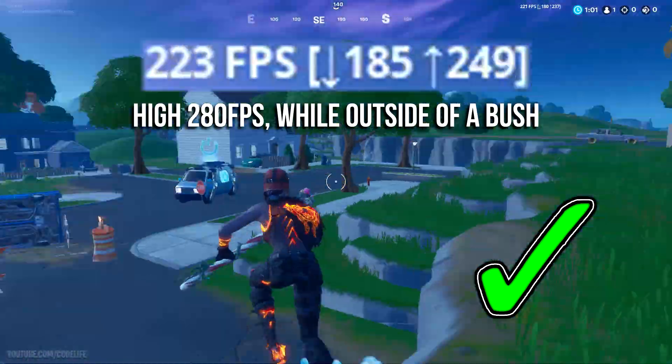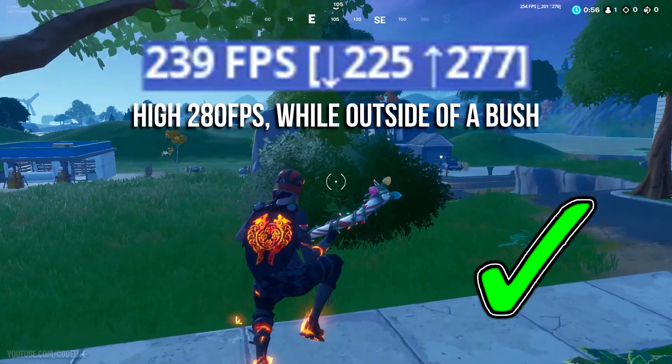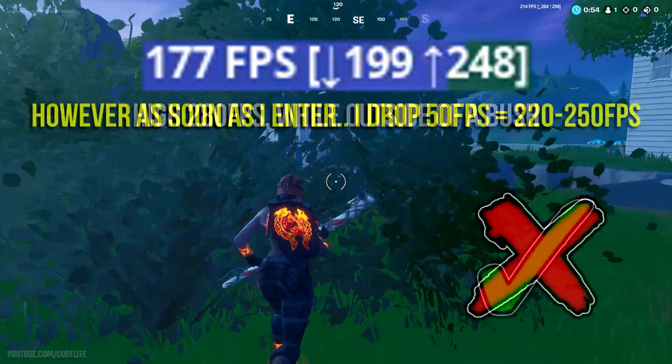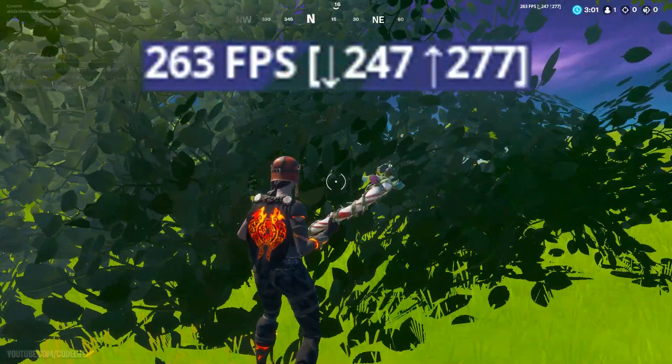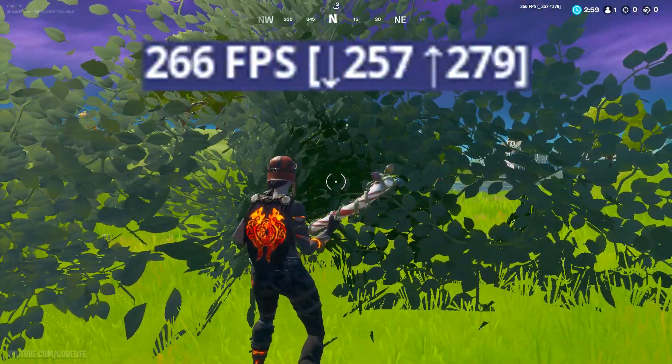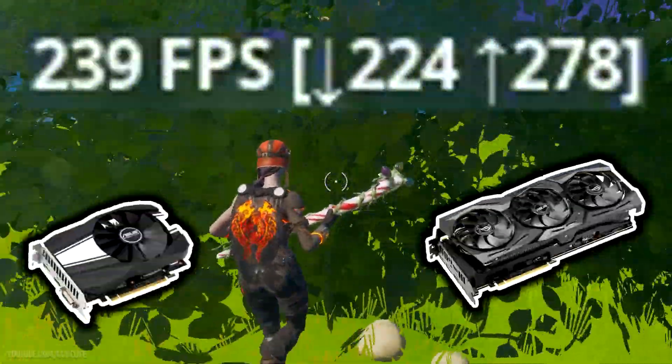The FPS drops that these bushes can give you in game can be pretty significant — you could potentially see a massive 30 to 60 FPS drop in game. That's right: if you are standing inside of the bush, like I am on screen right here, this can give you a massive FPS drop.